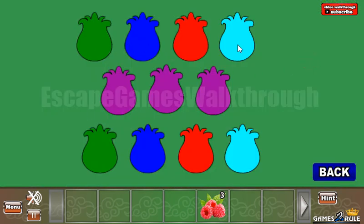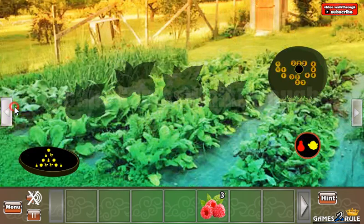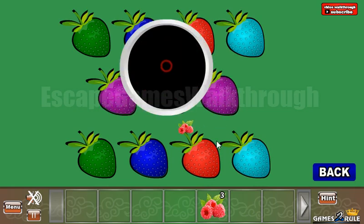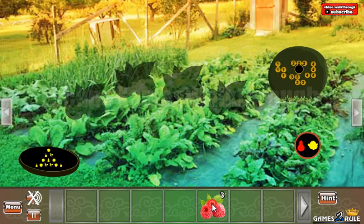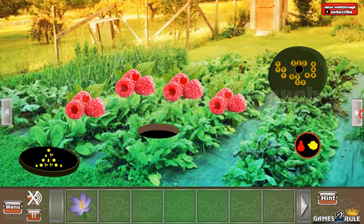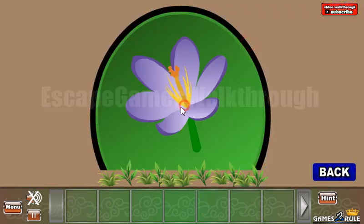Let's look at this pattern of four colored flowers and set these colors here: blue here, teal here, and the purple in the middle. We've got all the four raspberries. Here's the place to put them. And now we have a flower to go to the third part of this garden.